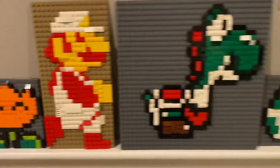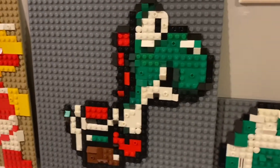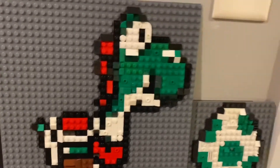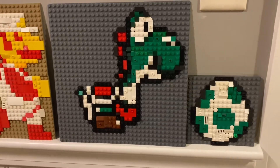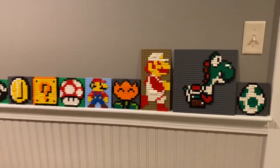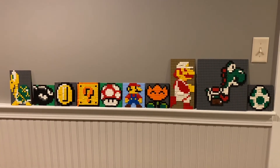Our last two for today are the Yoshi egg and Yoshi. Yoshi is definitely my favorite Mario character — he is good in all ways and there is no way to prove me wrong. Anyway, that's my pixel art collection. Comment down below which one's your favorite. Please like and subscribe — toodles!